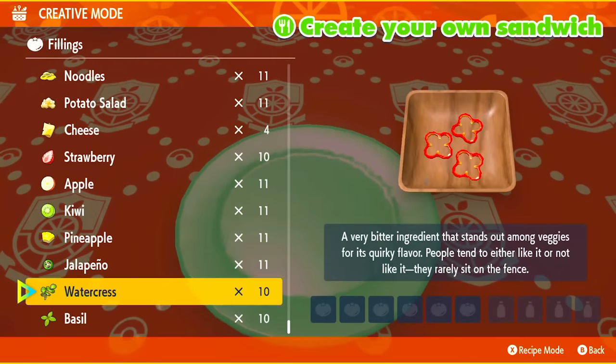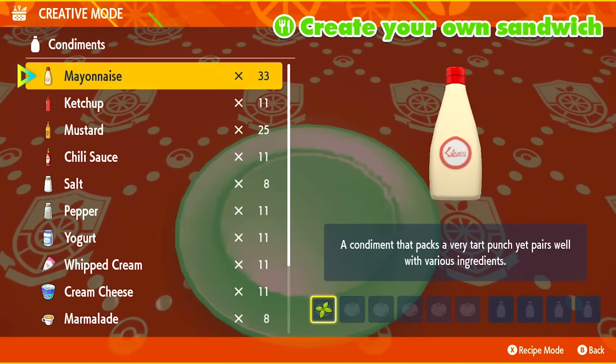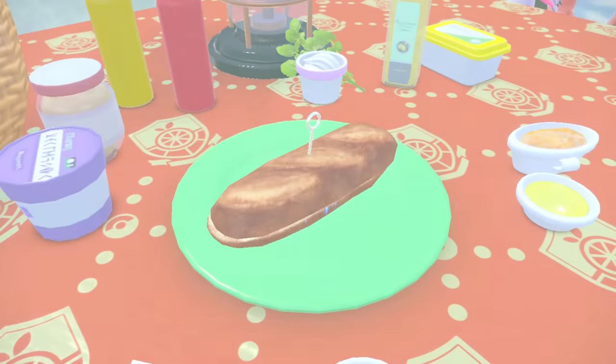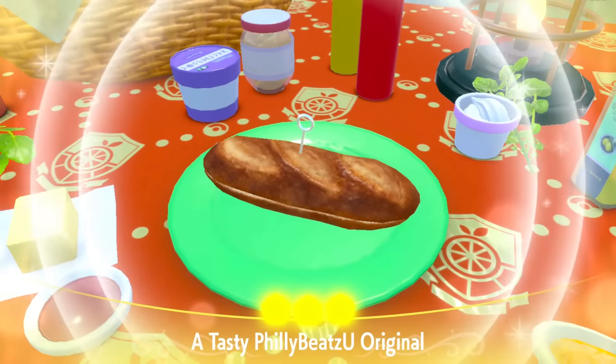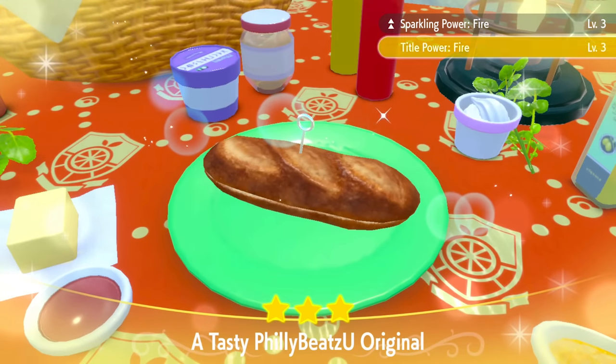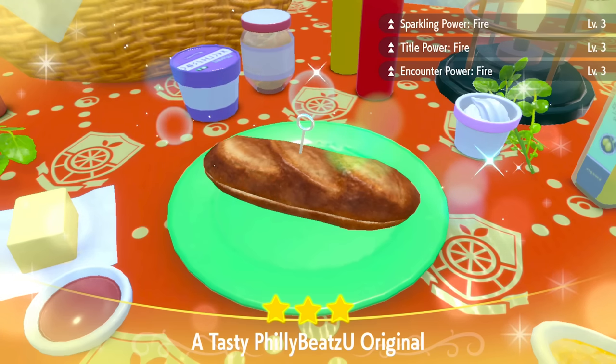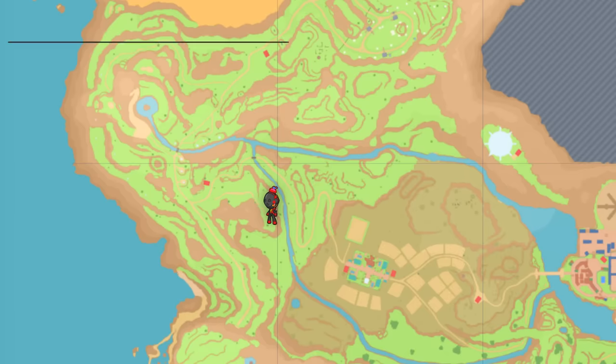For this hunt, here's how I'm going to be making my sandwich. I'm going to be grabbing one piece of basil, a salty Herba Mystica, and a sweet Herba Mystica, slapping that on my sandwich. I should have Encounter Power for fire Pokemon boosted, Sparkling Power boosted, and Title Power boosted. I'm going to be using that pretty much for the entire video.